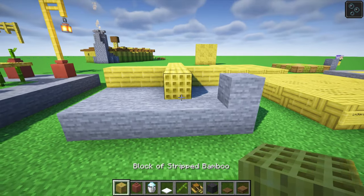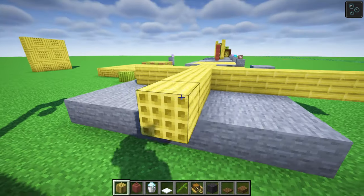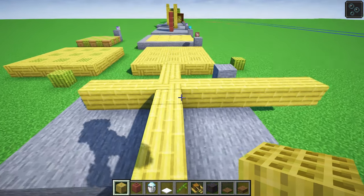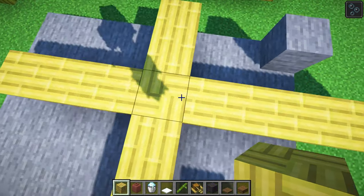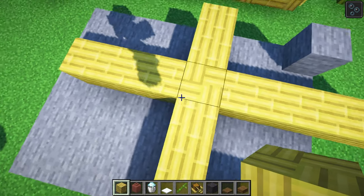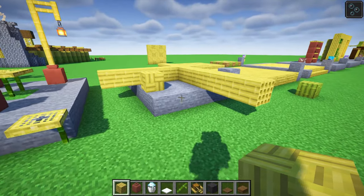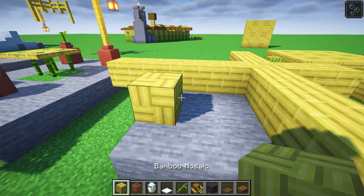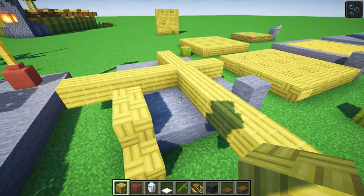This is very cool. Blocks of stripped bamboo obviously face in different directions, but if you grab bamboo mosaic, you've got a little point in the middle where you can make them join on to each other. That's really, really cool — it makes a little junction. Bamboo mosaic is a hard block to use, but it makes a beautiful junction right in the middle.